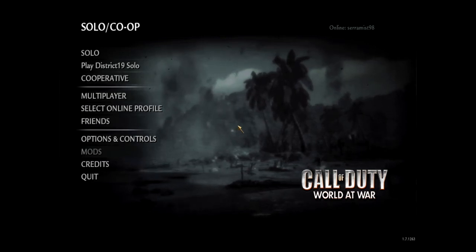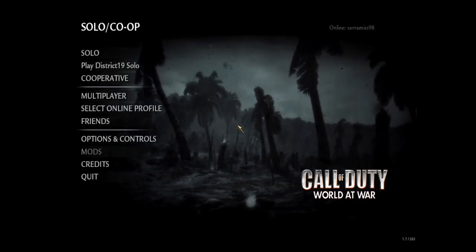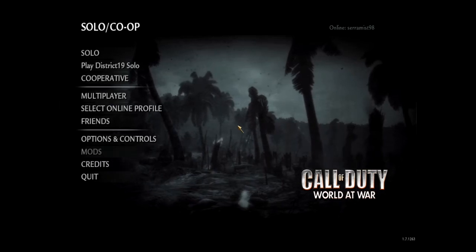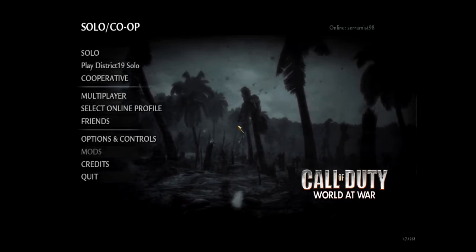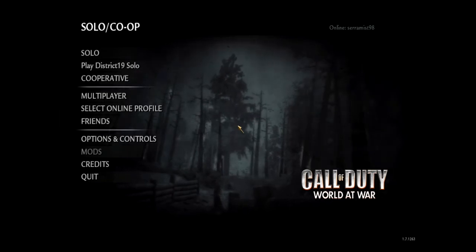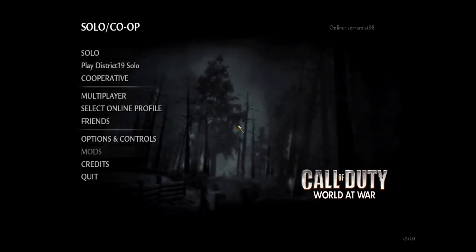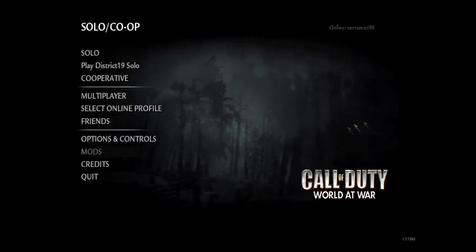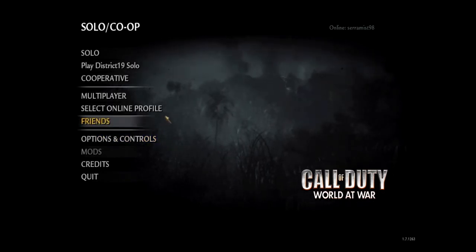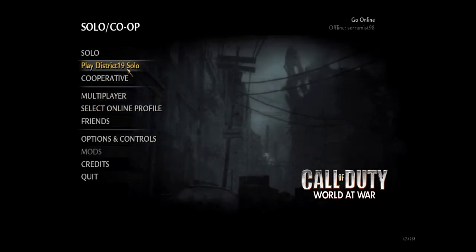Hey everyone, my name is Seramus98 and today I'm playing Call of Duty World at War. We're going to be playing a zombies mod called District 19. There will be a link in the description to the map, and I may also upload a video on how to install zombie mods for CoD WaW. Once you've got it installed, go to Mods, load up Nazi Zombies District 19, hit Launch, and then hit Play for solo.